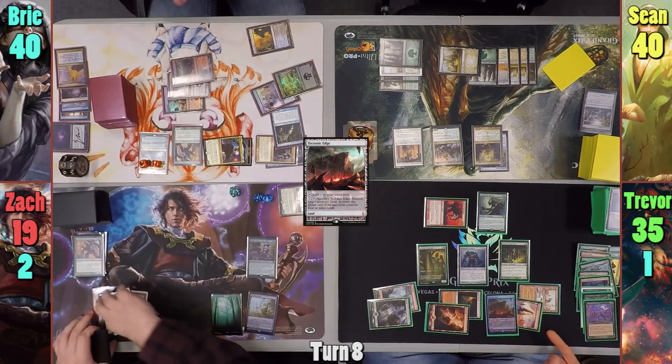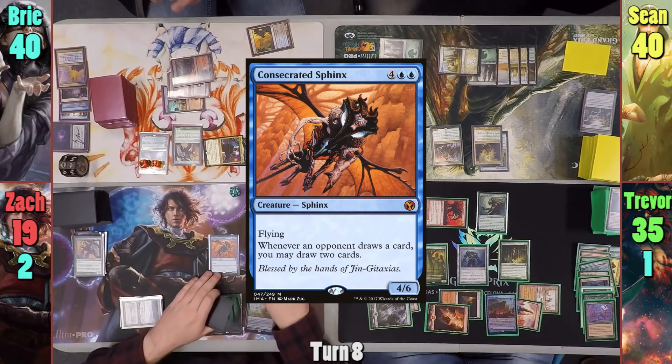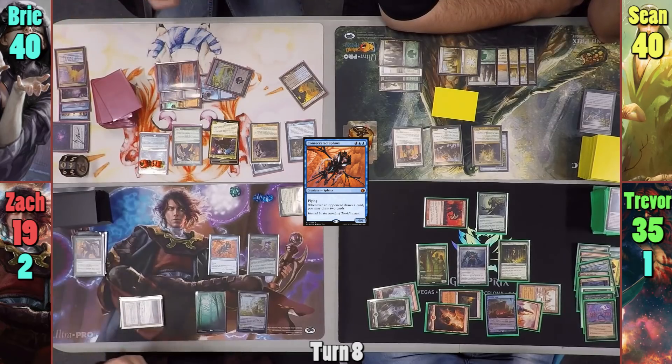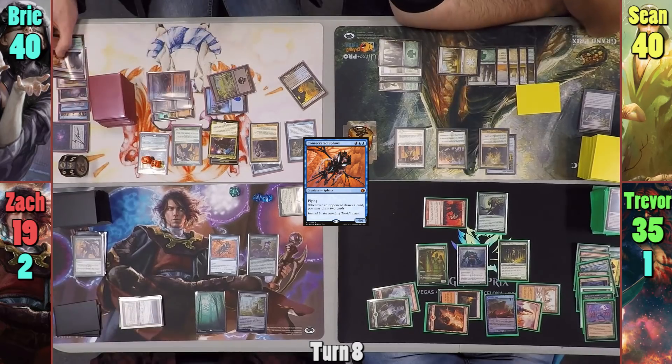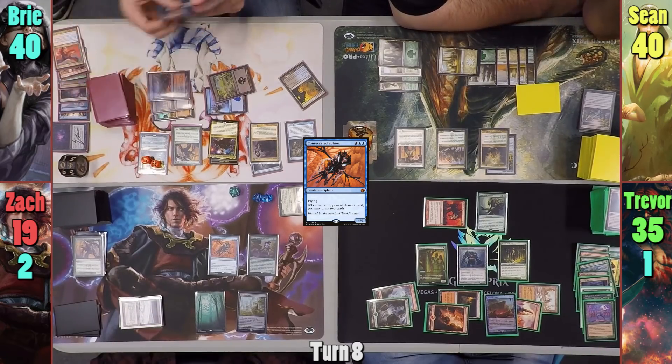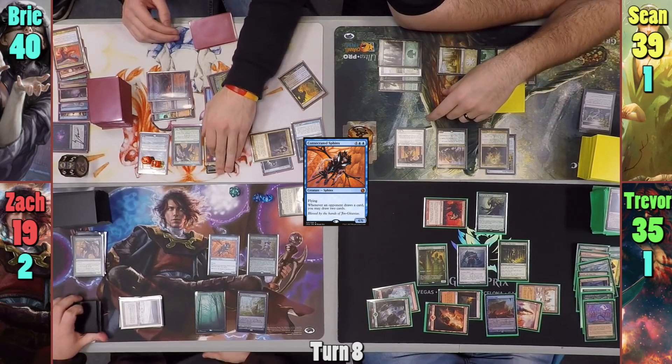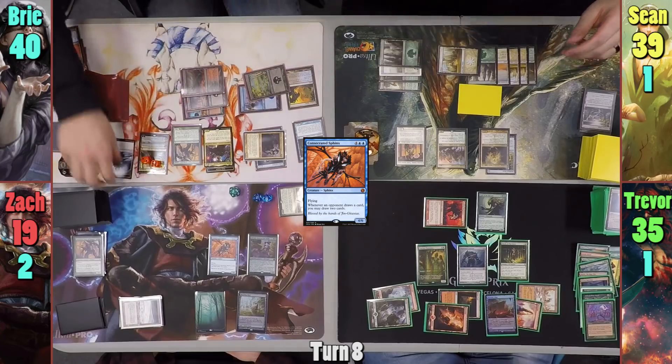Zack draws and casts a Consecrated Sphinx in his main phase and passes. Bree doesn't really get to untap because Vorinclex collects triggers. She upticks Jaya, discarding three cards and drawing three. She then moves to combat, hitting Sean for one with Jaleba, and casts Stolen Identity again to make her own copy of Blightsteel Colossus.